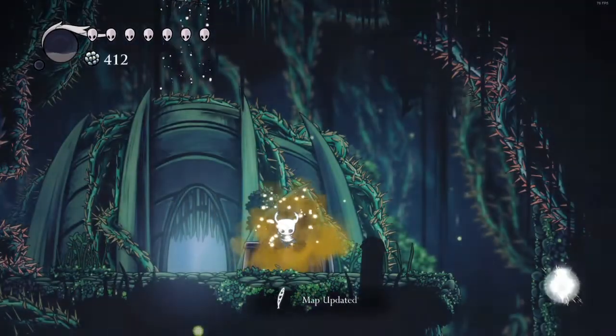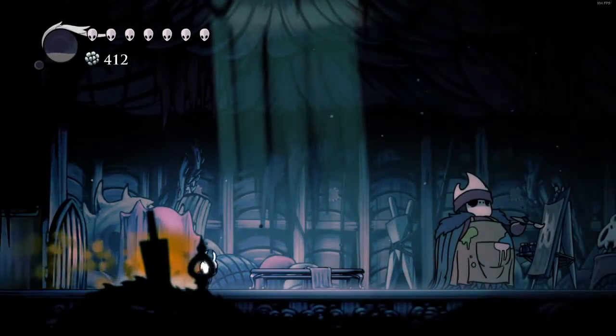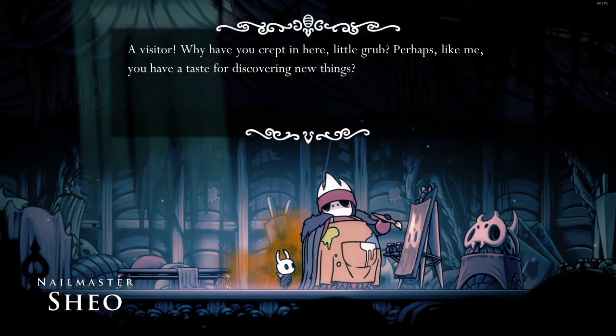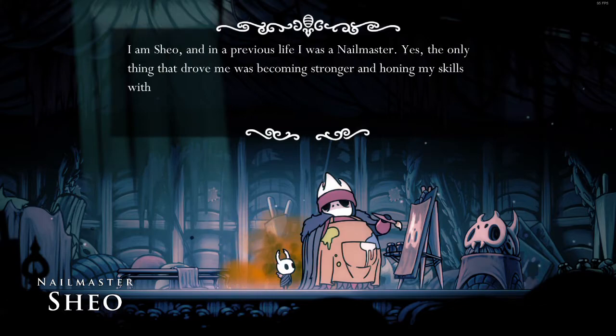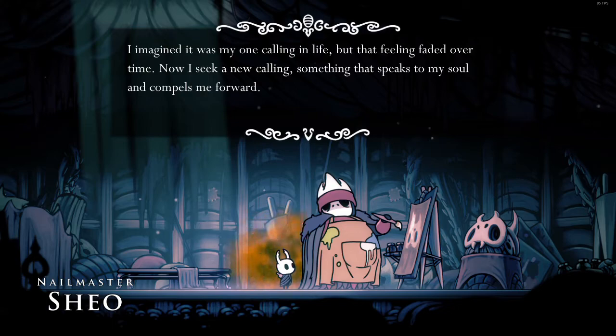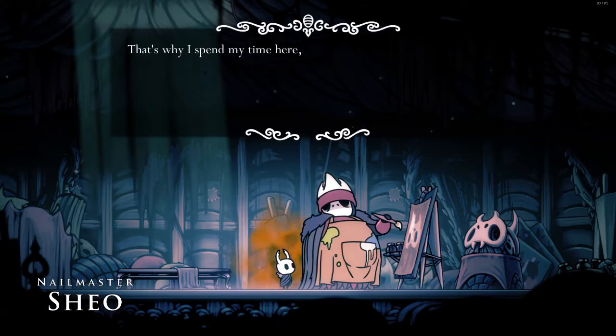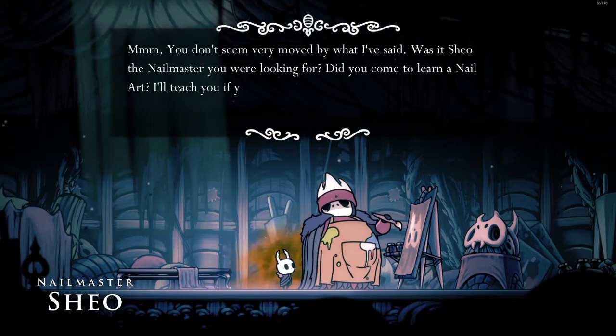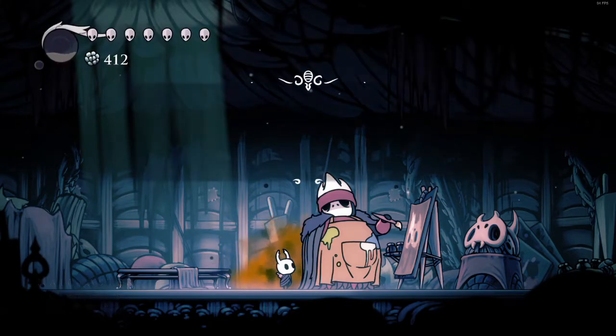We're going to read through here. We've got a bench and a house. Who the hell lives out here? How did they even get here? A painter! 'Why have you come in here, little grub? Perhaps like me you have a taste for discovering new things? I am Shio, and in a previous life I was a nail master. The only thing that drove me was becoming stronger and honing my skills with a nail. I imagined it was my one calling in life, but that feeling faded over time. Now I seek a new calling — something that speaks to my soul. That's why I spend my time here, secluded, trying to master the art of creation: painting, sculpting. These things bring a different kind of pleasure.' He offers to teach a nail art if we insist. Yes please.